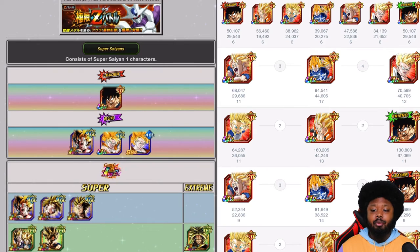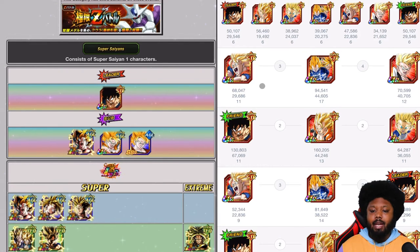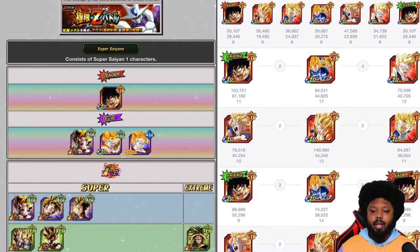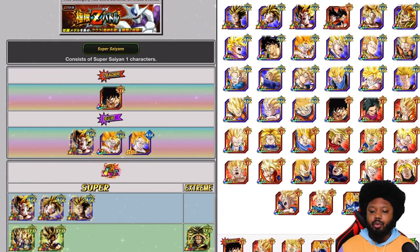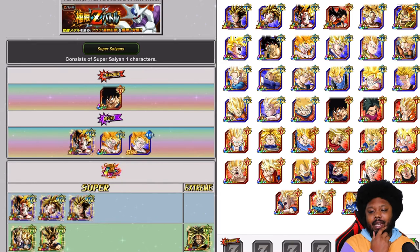You have a lot of good options and this will be pretty easy. You can go with the Goku here — he's been kind of free-to-play with the scrolls and all that. I think I would probably go with the double SCR Vegeta and Goku because they're pretty consistent. But I also do like the Bardock — that's pretty tough.